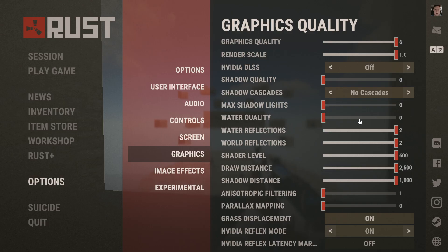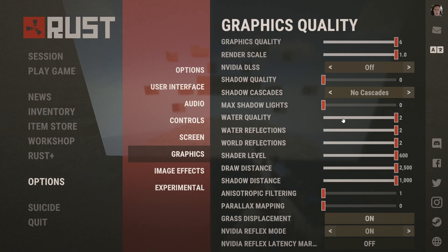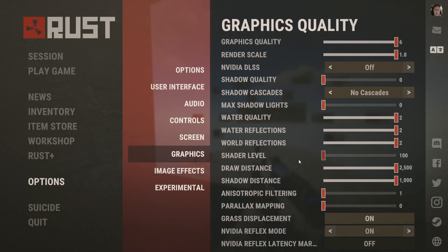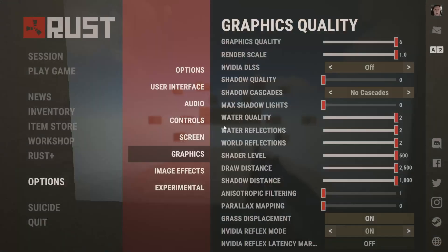Water quality — have this on if you want, it makes water look nicer and doesn't really affect FPS. Water reflections — makes water look nice. World reflections — makes the world look nice. Shader level — it's just the shading level. If I turn this all the way down and then all the way up, it makes not much of a difference, and it doesn't really affect FPS too much.